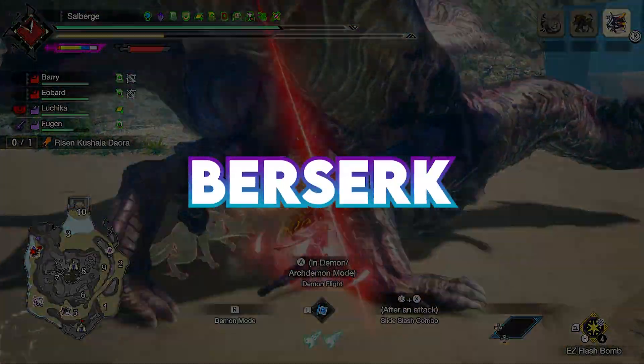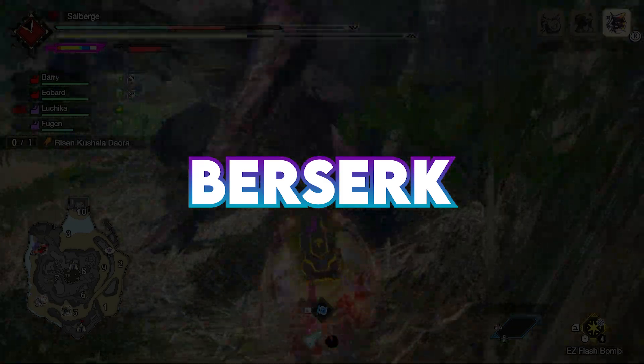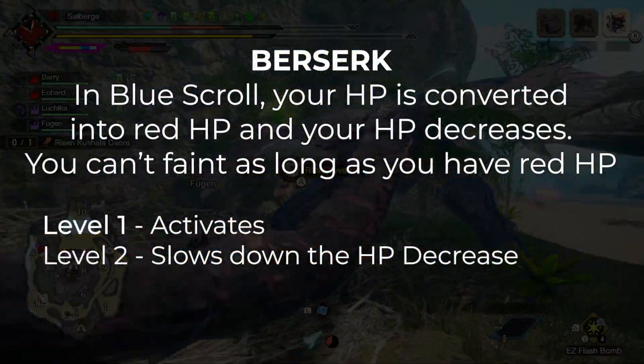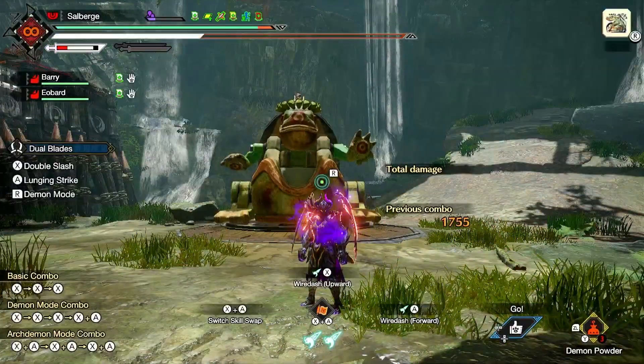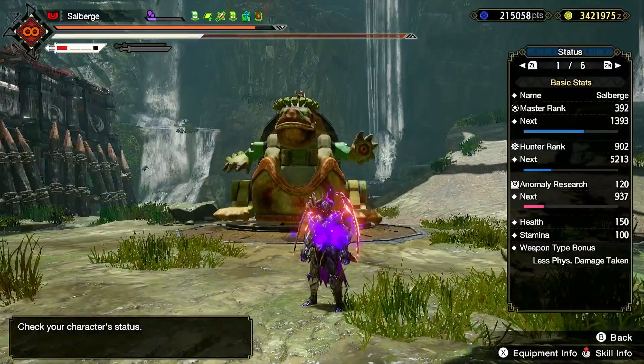Our second skill, called Berserk, practically maximizes Strife once activated. Once you shift to Blue Scroll, it converts your HP into red HP and gradually drains it. As long as you have red HP, you won't cart.